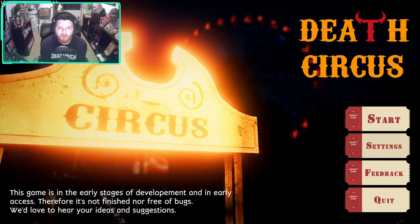We're going to start the video with a game called Death Circus. This game is free to download, it's on Steam, and it is in early access, so that's something to keep in mind. Basically the only thing I know about this game is you are a young girl that sneaks out of her house to go to this circus that's in town, and there's a killer clown that is trying to kill you. So let's jump right in and see what it's about.